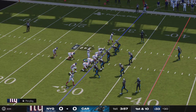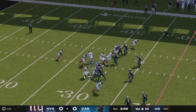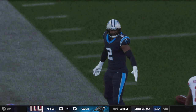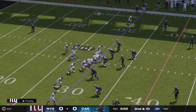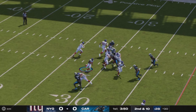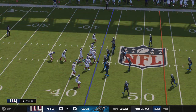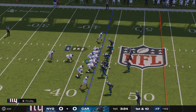Here's first and ten. Now a play fake. Jones — a throw left side, but it's going to wind up incomplete. Malik Nabors the intended receiver. Second down now. The former Bill and Texan, Devin Singletary, and he's going to get this one out to the 43-yard line. 13 yards on the play and the Giants' first down.